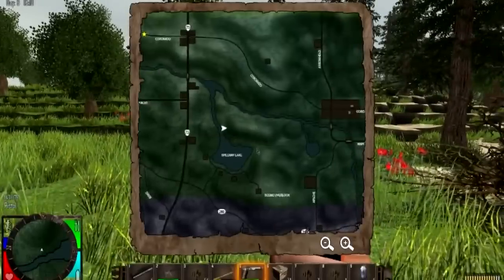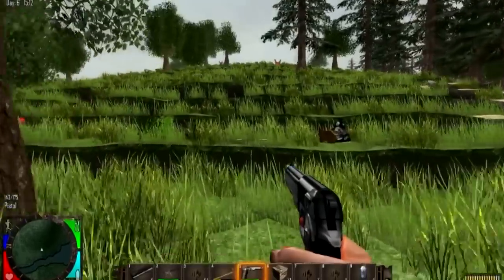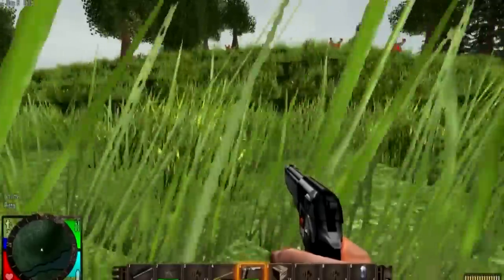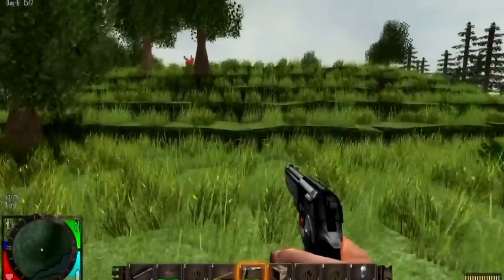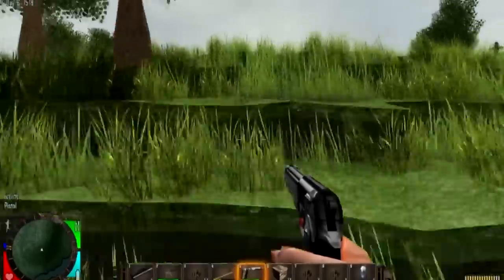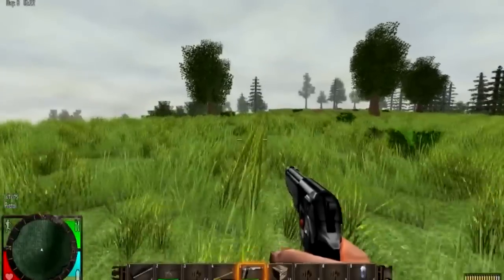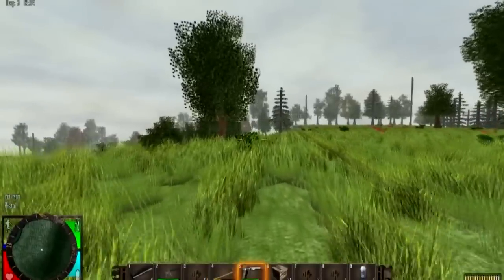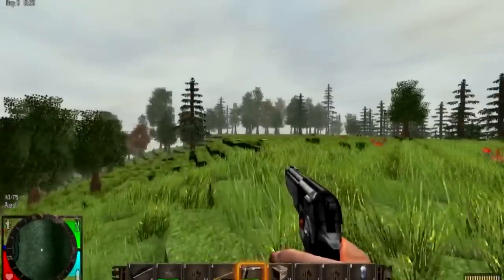Almost there — this is kind of the area we want to go to. I wonder how many zombies will be there. I wonder if it's a town that'll have a really large population — they might do. We've got six rounds in our pistol and an empty machine gun. Not very useful, admittedly.